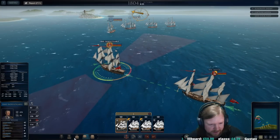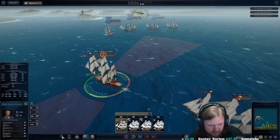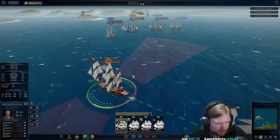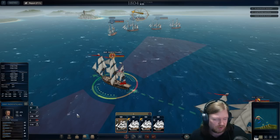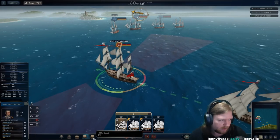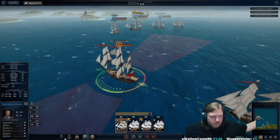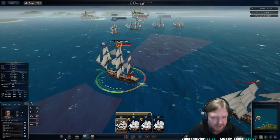One other thing we need to talk about is the setting of your sails — full sail, 75%, half, 25%, zero. With zero you stop, and you can also throw down your anchor to stop that way. I think — though I'm not sure if this is modelled — if you have full sail and you're being hit by chain shot, you're probably going to lose more sails, whereas with lower or no sails you'll probably take less damage. When sailing towards the enemy, you probably want full sail; when you're in close, you probably want less.